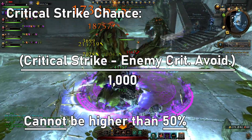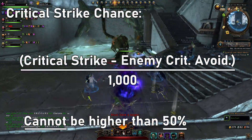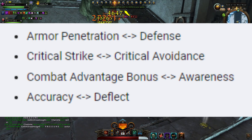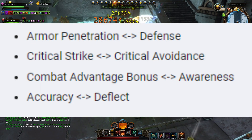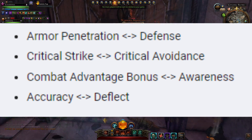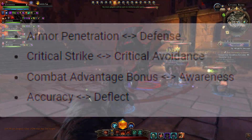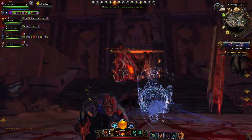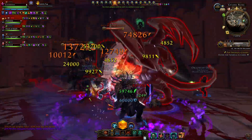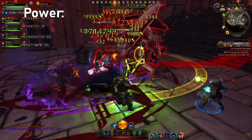Most stats also have an internal cap of some kind. Crit chance, for example, cannot exceed 50%. So, what stats are counters to what? Defense is subtracted from armor penetration, critical avoidance from critical strike, accuracy from deflect, and awareness from combat advantage bonus. It's important to remember that power doesn't have a counterstat and doesn't have a cap, so most players will push to get power as high as possible. Now that we have the basics covered, let's talk about how these stats actually work, starting with power.